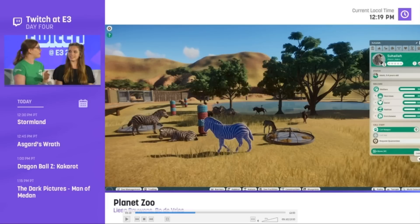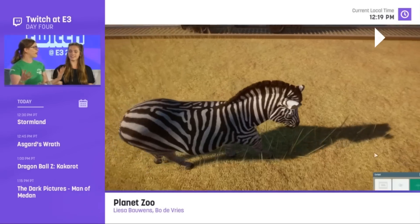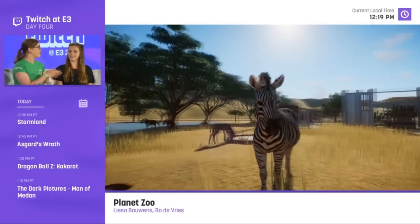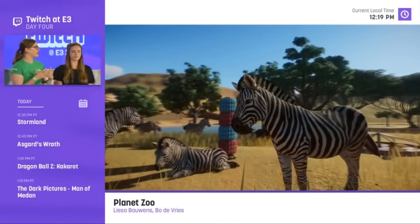There are additional tabs I think break down details further — something with a soccer ball, mountains probably indicating exhibit quality, nutrition, recreation, general health shown as a DNA strand, and a paw icon that might be related to trading. Not entirely sure on all of them. Cycling through and getting some good close-up looks at the zebras in action — it also looks like there's a cinematic view mode for individual animals.